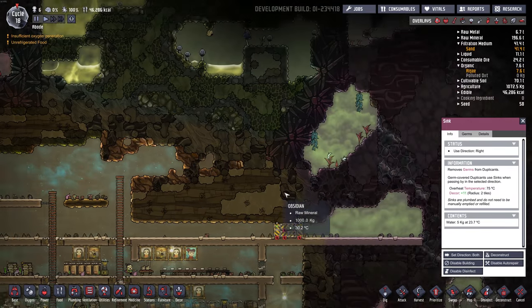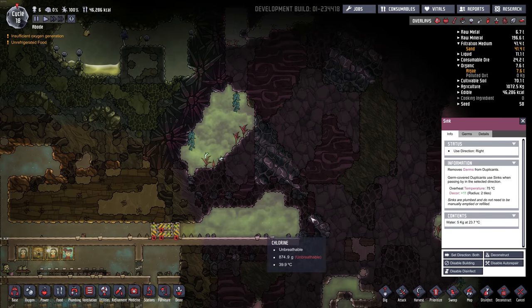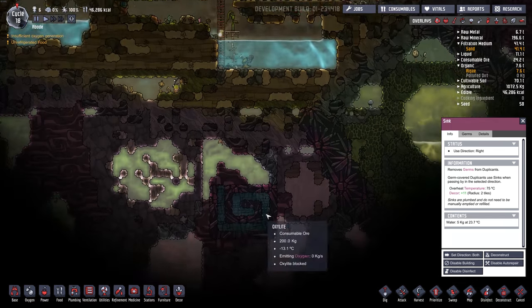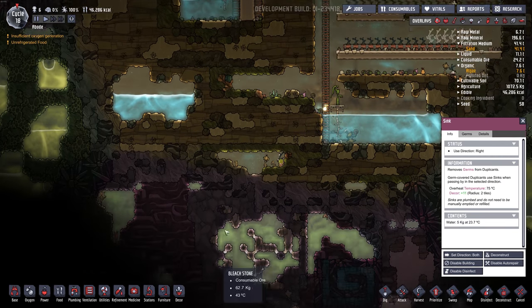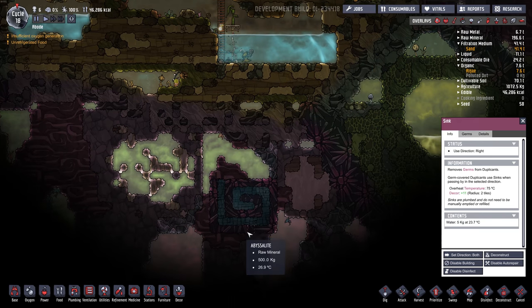Last episode I started to build this airlocked area for the chlorine. What I'm thinking of doing is putting my storage in here and also making this the only way in and out of the base from the top. I might do the same thing down here with this chlorine area and force them to go through the chlorine on the way in and out.